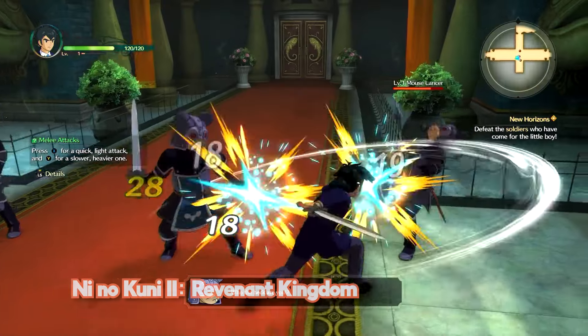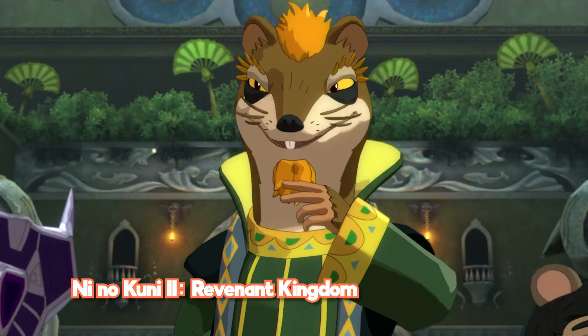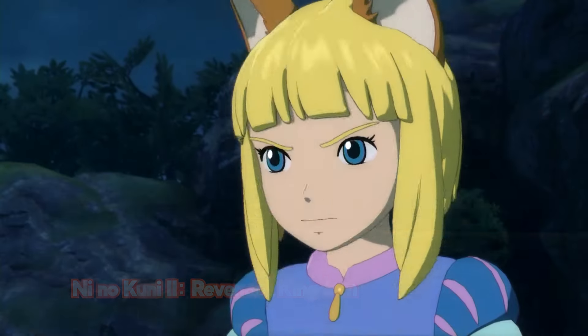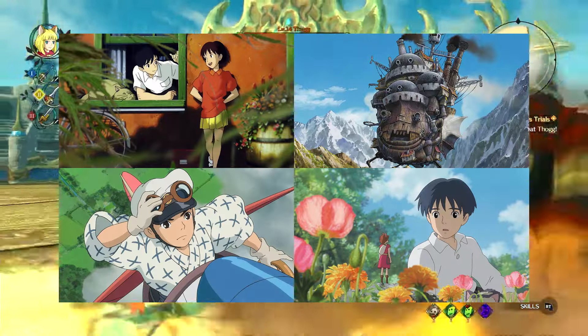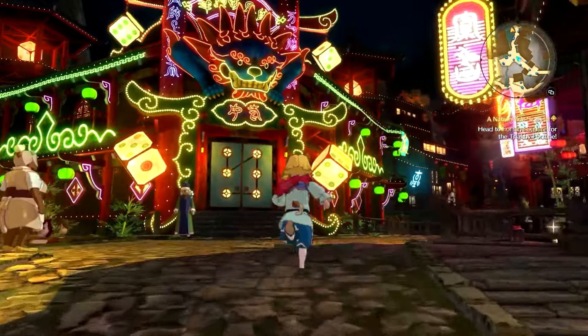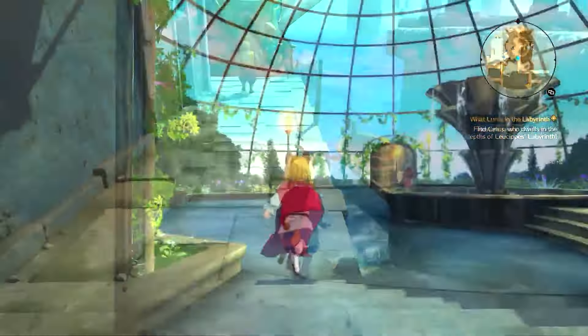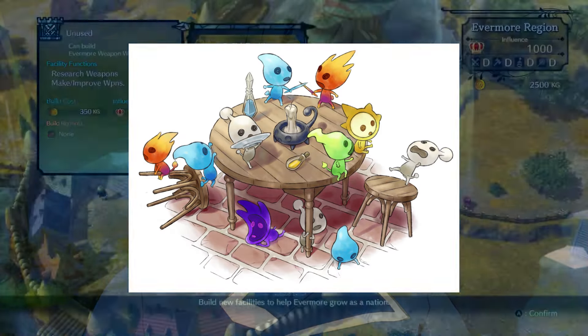Next we have Ni No Kuni 2: Revenant Kingdom Princess Edition, which comes with the base game and all of its DLC. Years ago I randomly bought the steelbook for this game for about 20 bucks at Best Buy just because it looked like one of those Studio Ghibli movies. I wasn't really expecting much when I bought it, but I actually had a pretty fun time. The combat is your standard real-time action that focuses a lot on melee attacks. You also have notes known as Higgledees that will assist you in battle and represent one of six types.